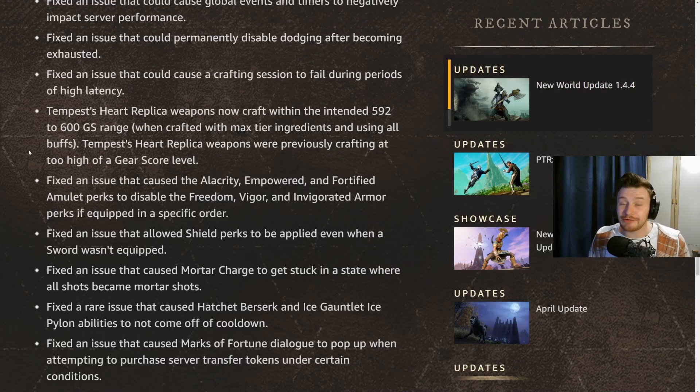They've also fixed an issue that allowed shield perks to be applied even when a sword wasn't equipped. With the new changes where sheathed weapons still grant attributes, there were bugs giving you the attributes even when using something like a great axe, which was odd. That's now been fixed and we should be back to intended behavior.